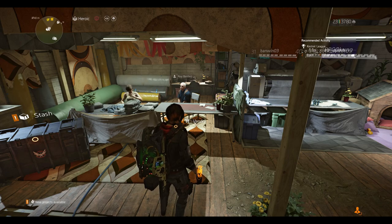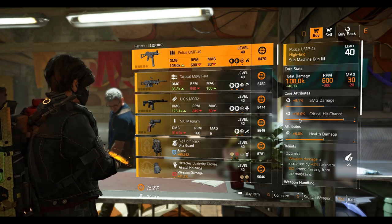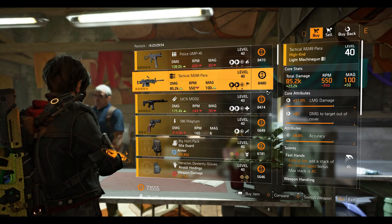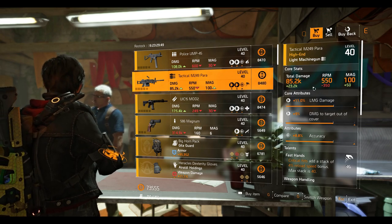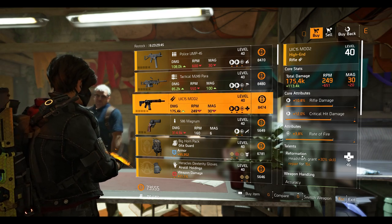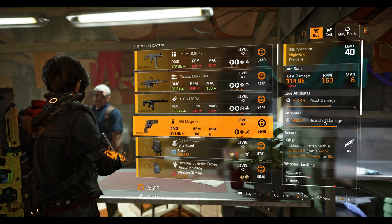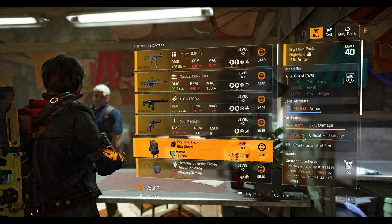Alright guys, we're at the New York Haven Settlement vendor. The Police UMP 45 SMG with Optimist talent — 6% health damage, 18% crit chance, and 9.1% SMG damage. The Tactical M249 Para LMG with Fire Stance talent — 8.8% accuracy, 9% damage to target out of cover, and 11% LMG damage. The UIC 15 rifle with Reformation talent — 3.8% range of fire, 12% crit damage, and 10.8% rifle damage. The Magnum pistol with Killer talent — 9% headshot damage and 10.4% pistol damage.